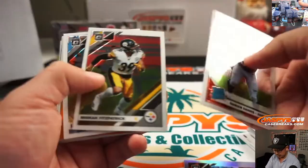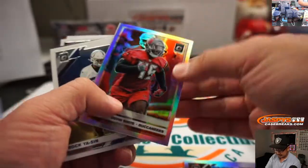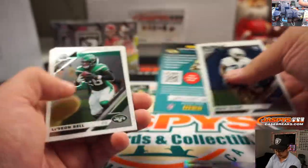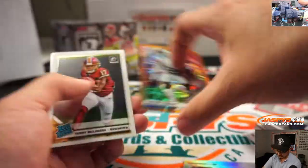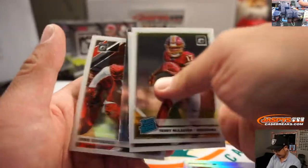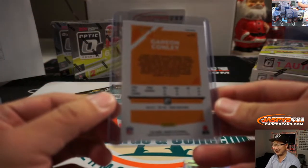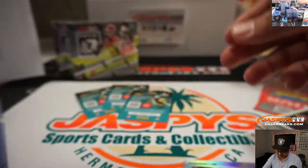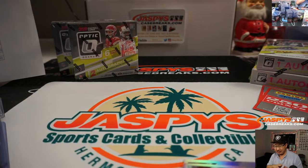This will take us pretty much close to the end of our evening. There's Riley Ridley. And there's Gary Young-Connolly, numbered to 79. I feel like Optic should come with 3D glasses — that'd be cool, with 3D parallels.